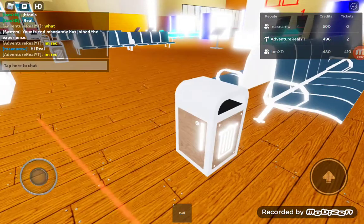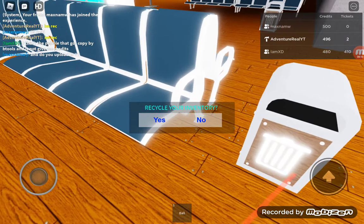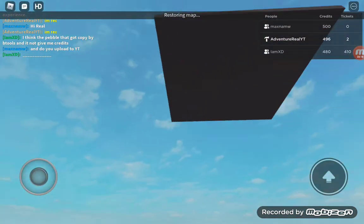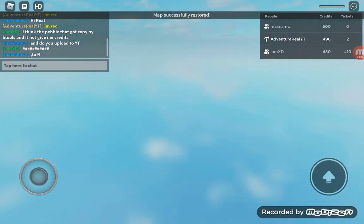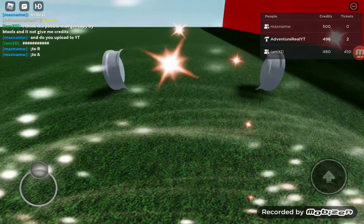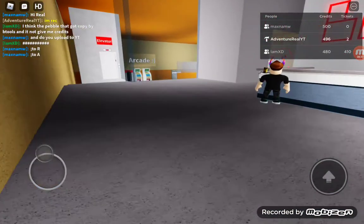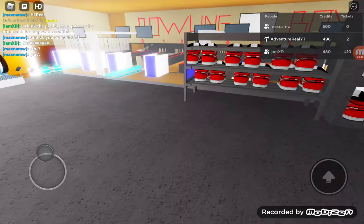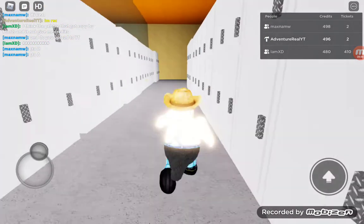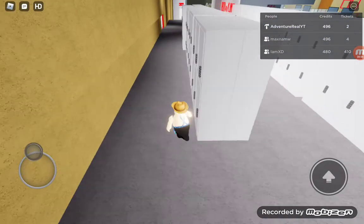If you go over the trash bin it says 'recycle your inventory.' Oh no — the parts from the car fell! Do you see it? Oh my gosh. Also, I didn't add a restroom yet so they just pee on the floor. I'll add a restroom later — it's kind of stupid not to have a restroom in a bowling center.